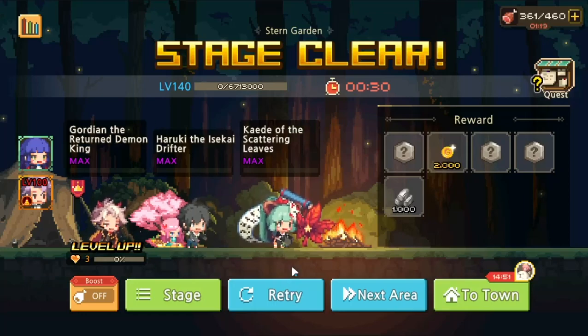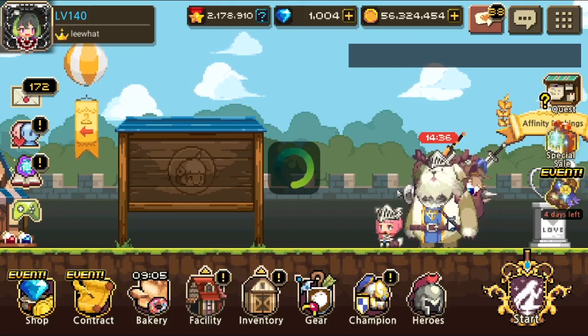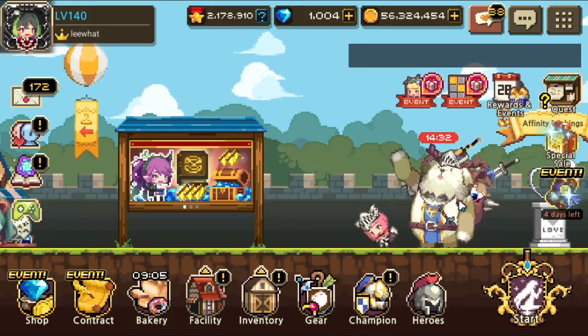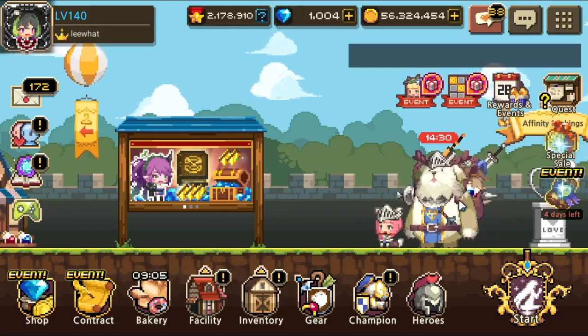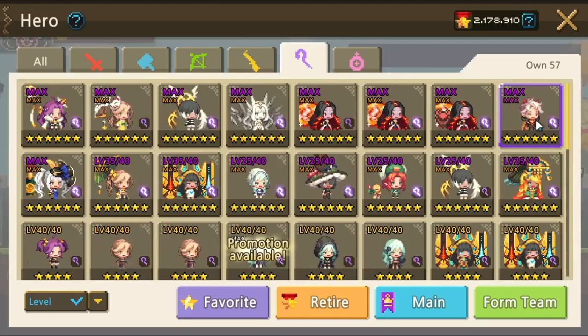Next, let's try with the more budget option. Let's say you don't have Haruki or Kaede and you also don't have the premium accessories. We can start with Yeowudong, Hala, and Gordian. For this one, since we don't need to use the clone for Gordian, we can use the durable critical damage build.